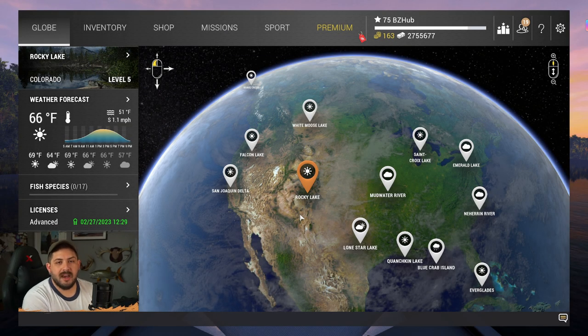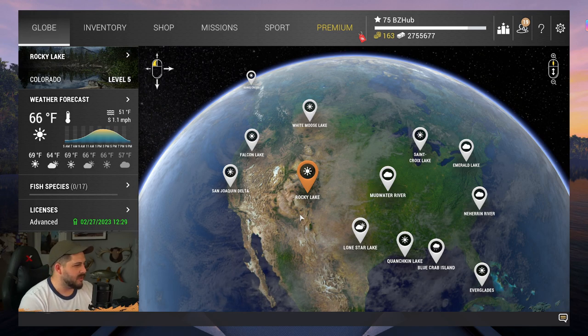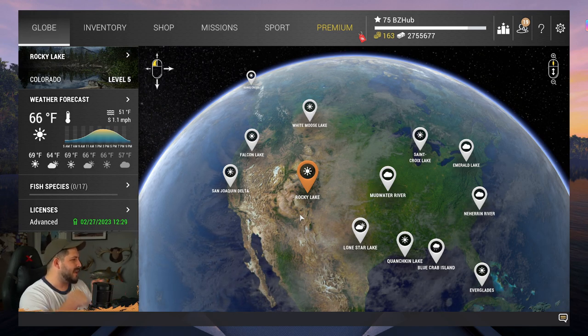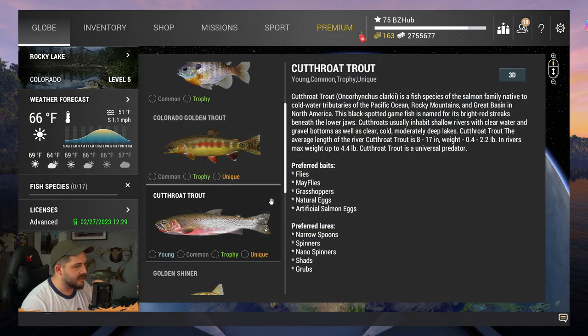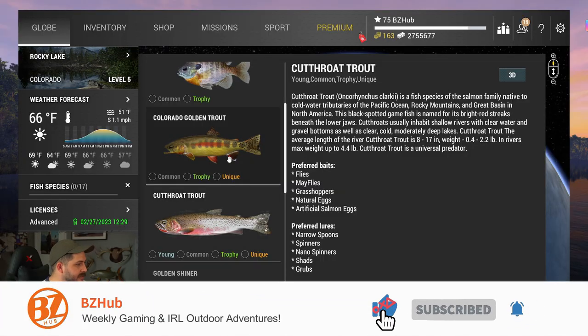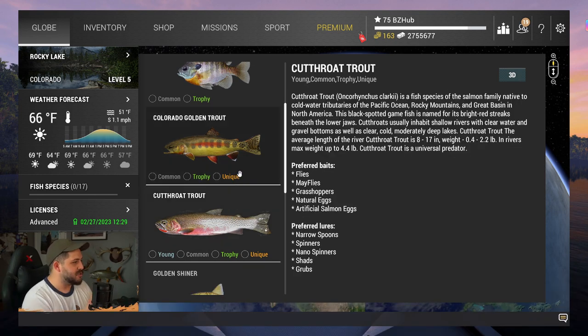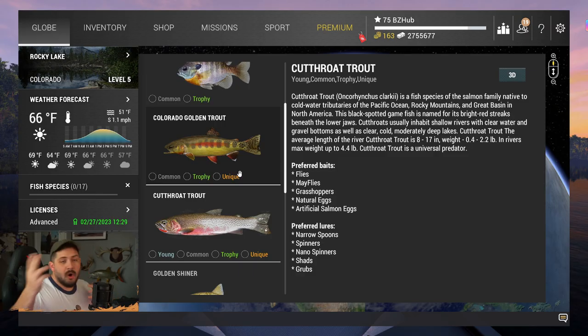What's up everyone, Bow here from BZab! It's another Test Your Spot! Today we are going to the next location after Mudwater River to catch another unique fish. There are actually two unique fish at Rocky Lake in Colorado at level five, and we might catch either of them on the same gear — the Colorado golden trout or the cutthroat trout.